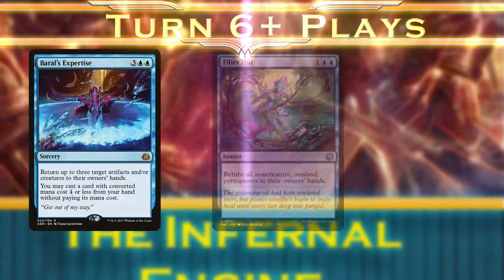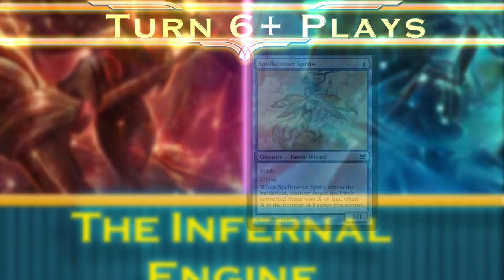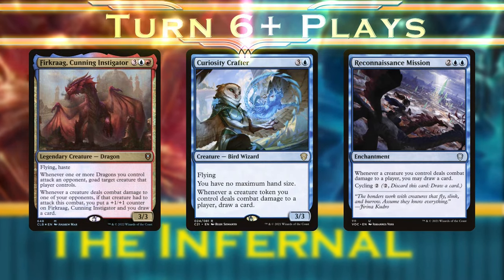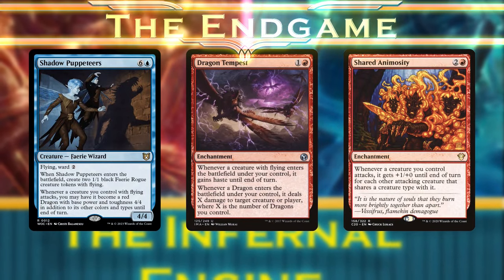Then we'll buy time to find our closers with Baral's Expertise, Filter Out, and Spellsteader Sprite. Next, we'll use Furcrag, Curiosity Crafter, and Reconnaissance Mission to refill our hand and dig for our closers, and cross the finish line with Shadow Clipeteers, Dragon Tempest, or Shared Animosity.